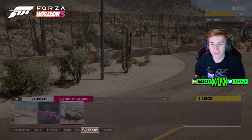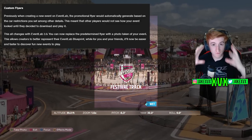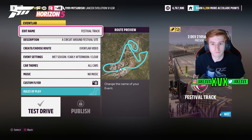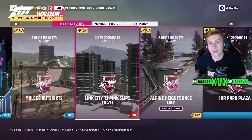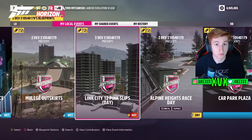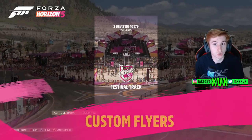The third new Event Lab addition is custom flyers. Previously when creating an Event Lab, the flyer — basically the thumbnail — would just be generated by Forza with a generic image. Now you can take a photo of your custom Event Lab and have that as the thumbnail, or flyer, for the event. This is very similar to a concept we viewed in a video last week, and it seems like they may have actually gone with this suggestions hub idea.